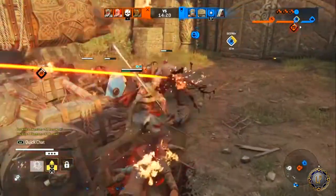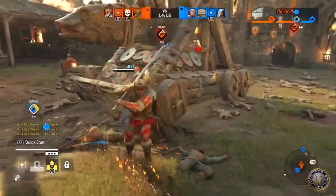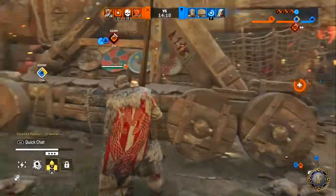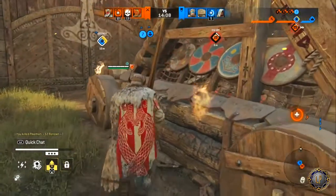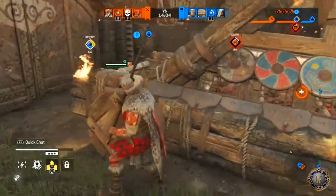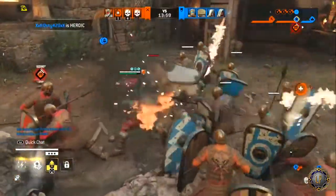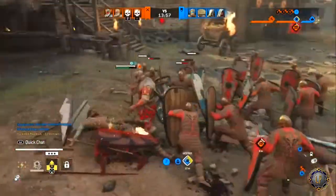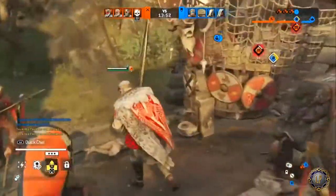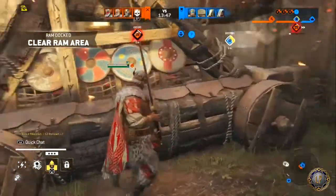That's pretty much everything the Highlander has to offer. One of the things I like to do as a Highlander is play as a floater-type character. I like to run around, go down to the ram and help out whoever's trying to push it, maybe clear out some minions for them, let them go heal, and then run off to go help somebody else who's focusing on the ramparts.